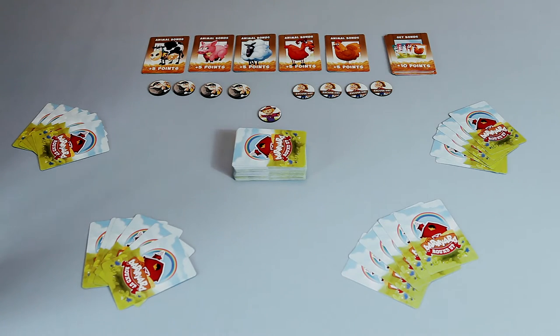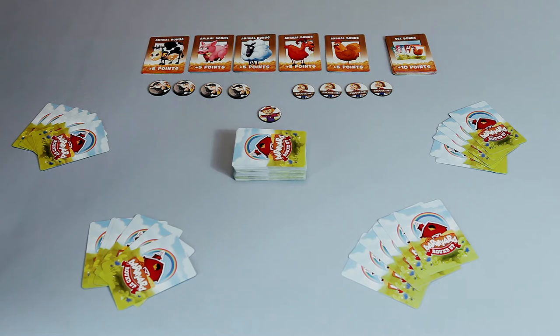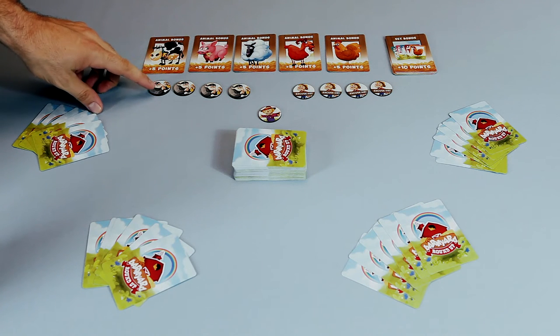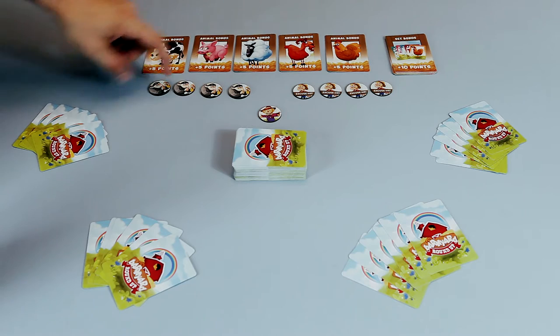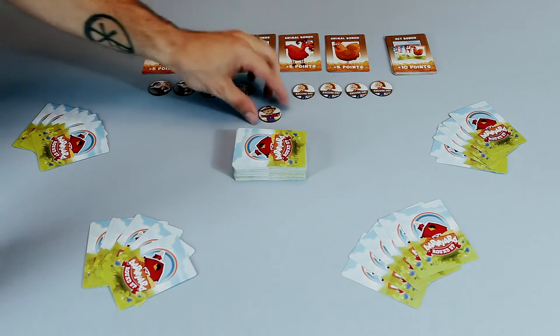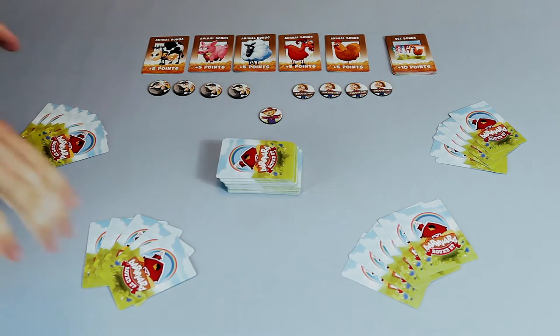You also set your set bonus cards of ten-plus points over here — those will be used later in the game as you collect your sets and can grab that card. You'll also put your action tokens out based on the player count. For a four-player game, you have four robber tokens, four excuse-me tokens, and one scarecrow. Your draw deck goes in the middle and everybody gets six cards in hand.